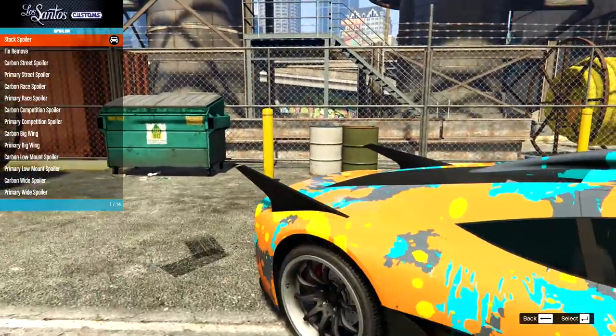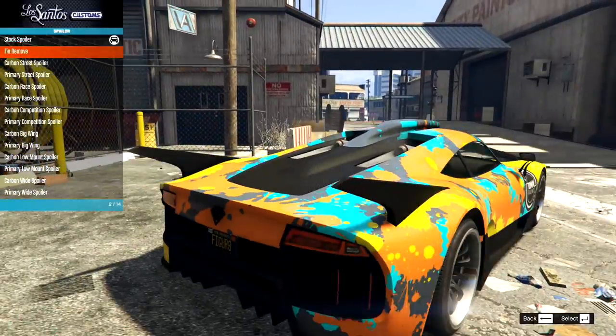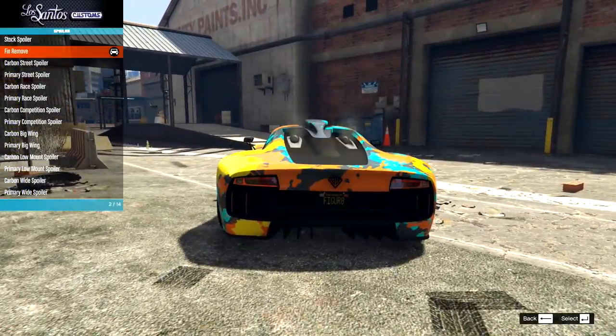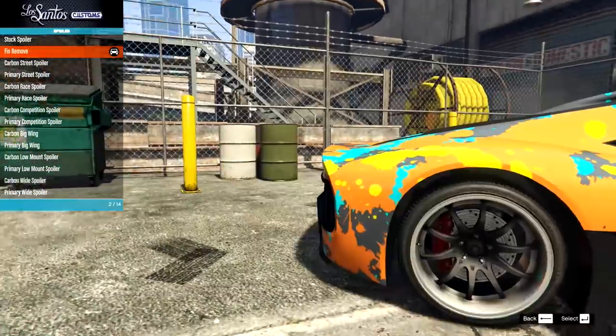We've got 14 spoilers to choose from. First of all, we actually have the stock, which is nothing. Then we have the fin remove, which just gets rid of everything — that actually makes it look wider. Now that we don't have those things there, you just notice how wide this thing is. It actually looks really nice without the spoiler.